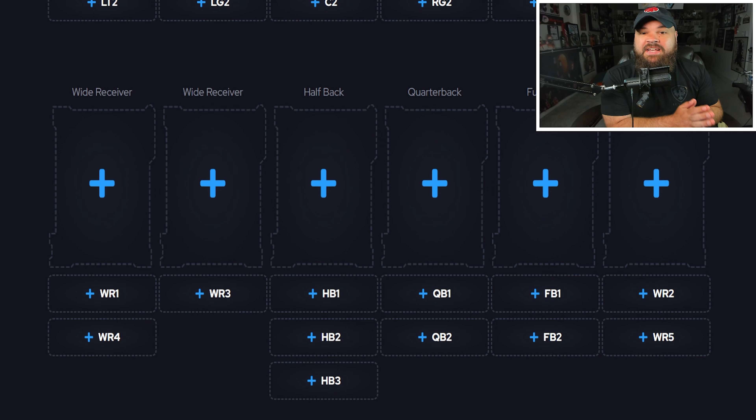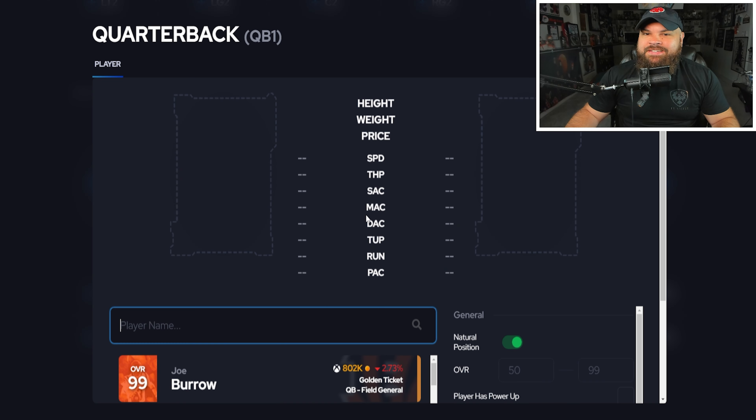All right, today we're going to be updating my best value lineup in Madden 24. A value lineup for me is just cards that I think are really worth their price. We have a max budget of 200k. Based on the previous video for the value team, the market went up a little bit, so we're in an interesting spot. Let's get started with quarterback.